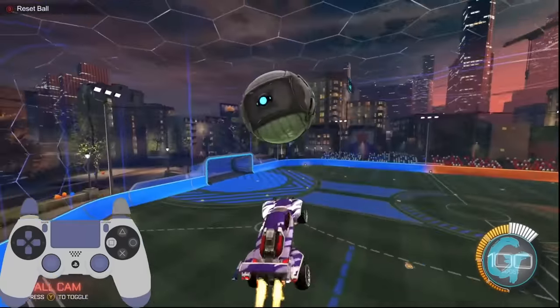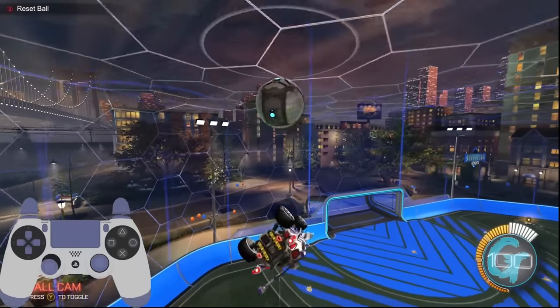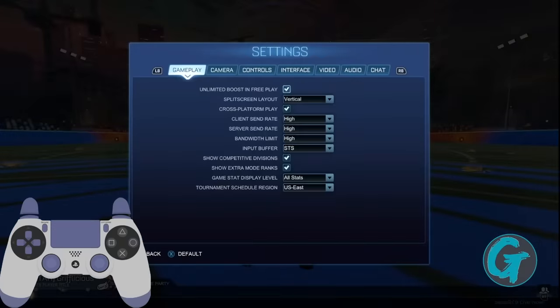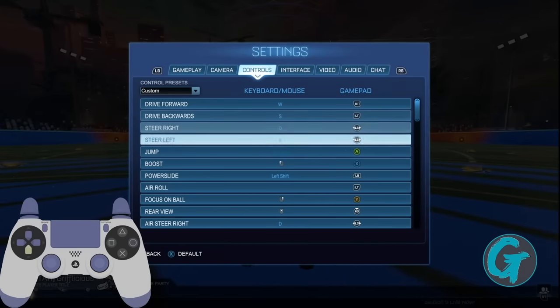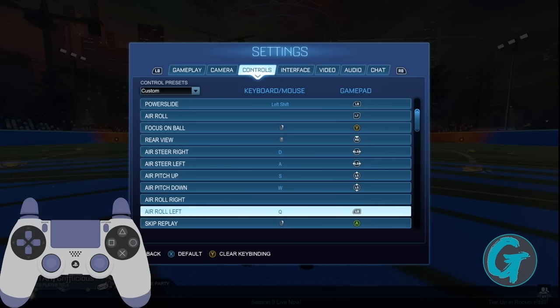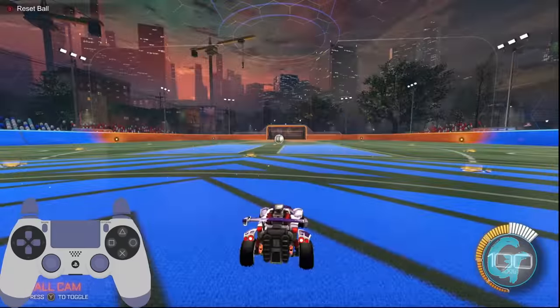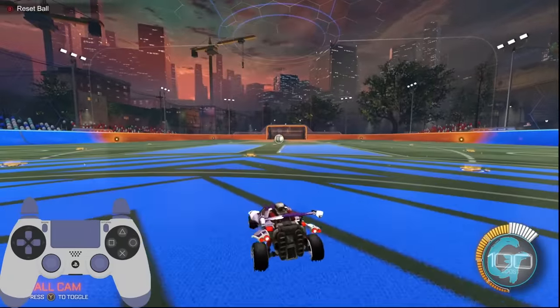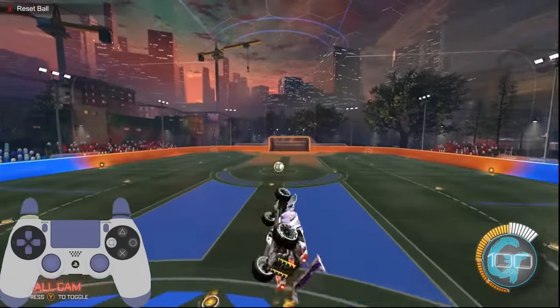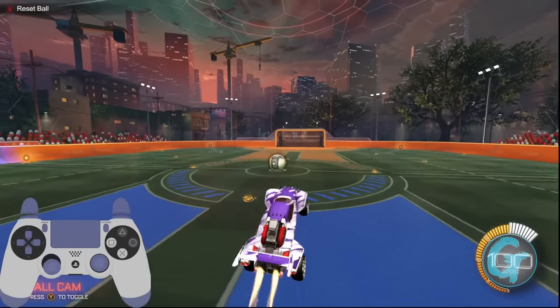First things first, we need to talk about bindings. For the best result, you're going to want to have a bound directional air roll. Either left or right will work, and you're encouraged to pick whichever one you prefer. You can do this with standard air roll, but unless you are highly proficient in using it, those seeking the best and simplest forms of controlling the Z-axis rotation of the car will have a much easier time with directional air rolls, since it automatically turns the car for you without any additional stick inputs.